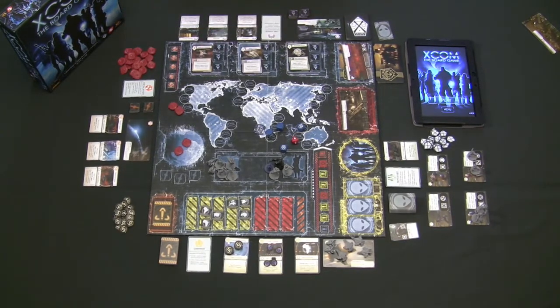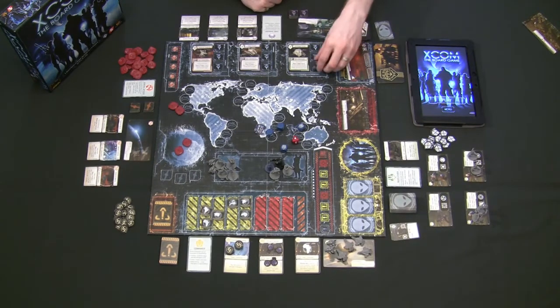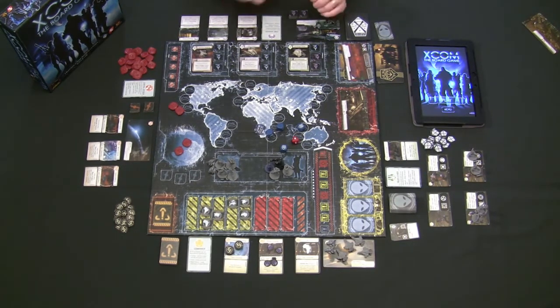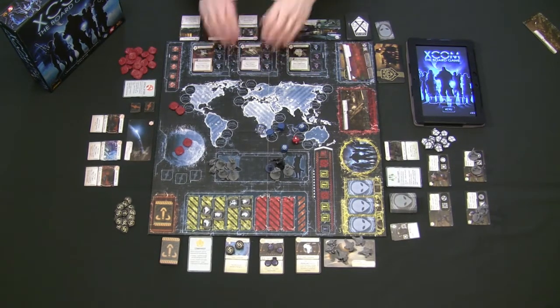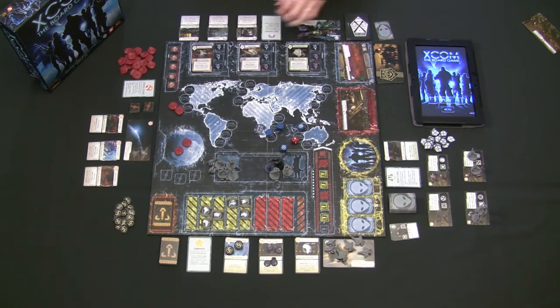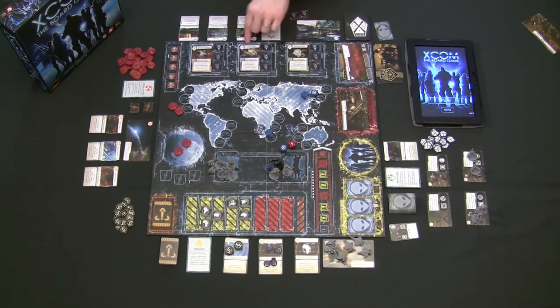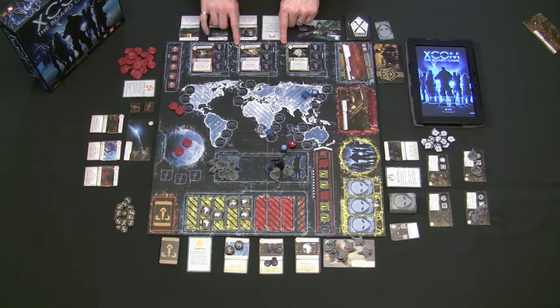During the resolution phase you try to research these technologies. When you place tech cards on the board during the time phase, you decide how many scientists to assign — anywhere from zero to three. For every scientist assigned, you roll one die during the resolution phase. You need a certain number of successes to get that card into play, which is plainly written on each card. One success might be all that's needed for some cards; others require more. You don't have to add as many scientists as successes needed — you can add more for better odds.